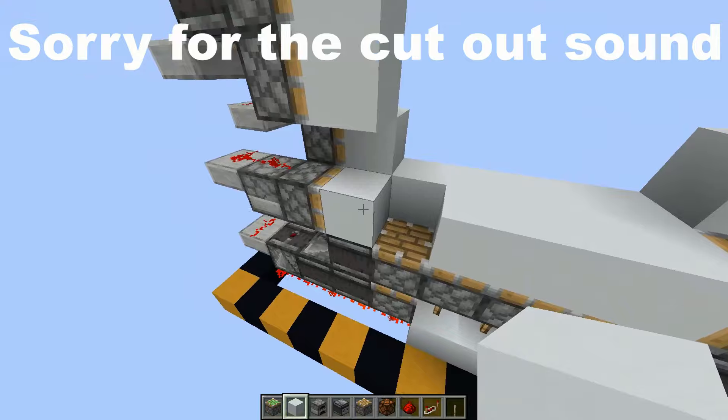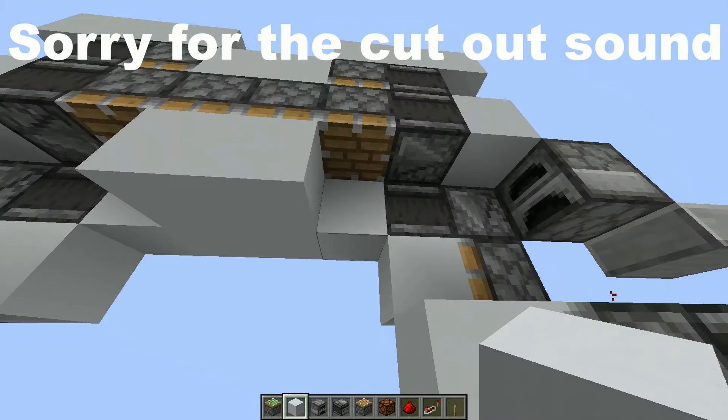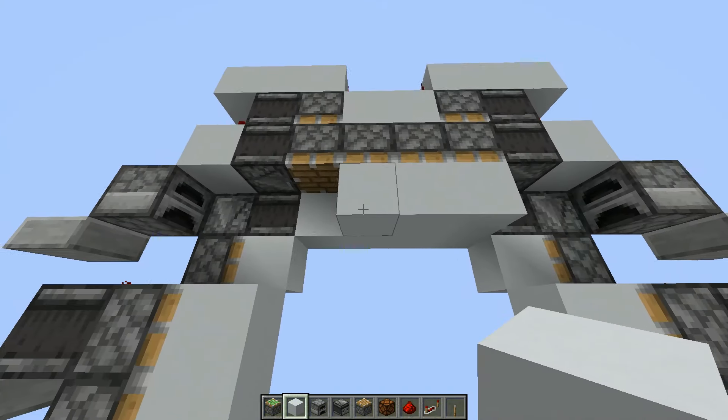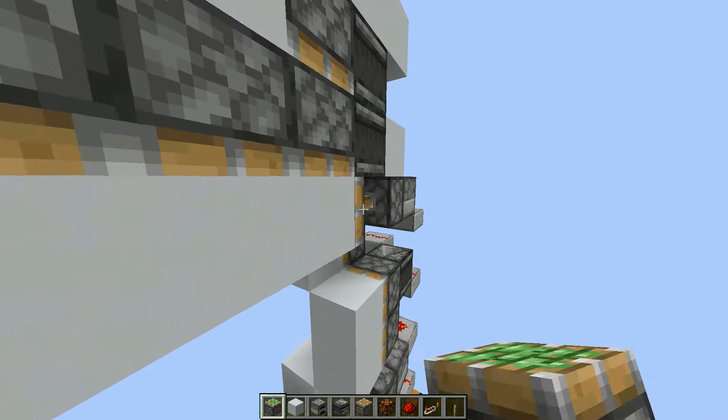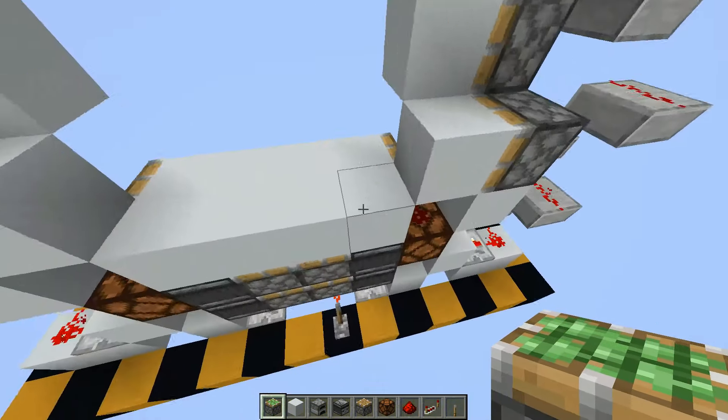Place the observers like this, and some blocks. Also place two pistons like that. And now everything is going to work very, very well.